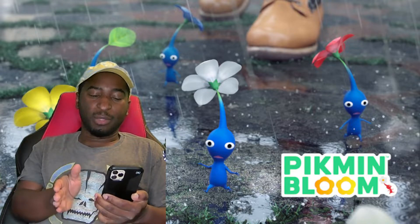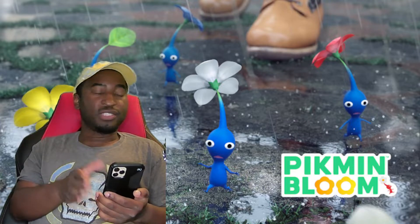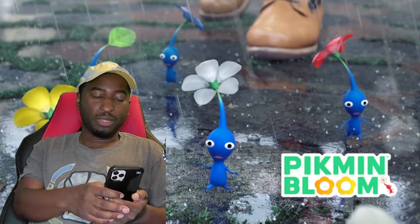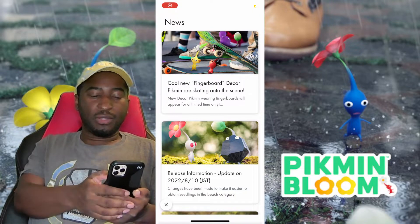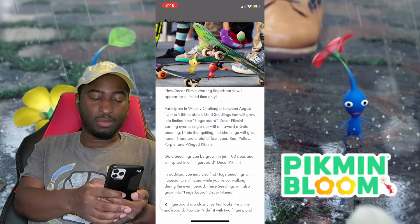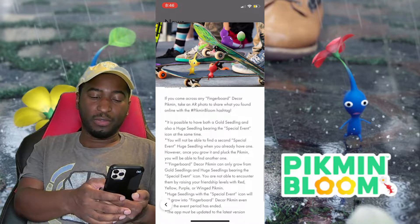We're going to talk not only about community day and my involvement in it, but also where I'm at level-wise and the subtle little changes they've done. Going into the news here — they've got some fingerboard decor. It looks like decor people can put on their skateboards and stuff. Scrolling through, it's possible to have both a gold seedling and a huge seedling bearing a special event icon.